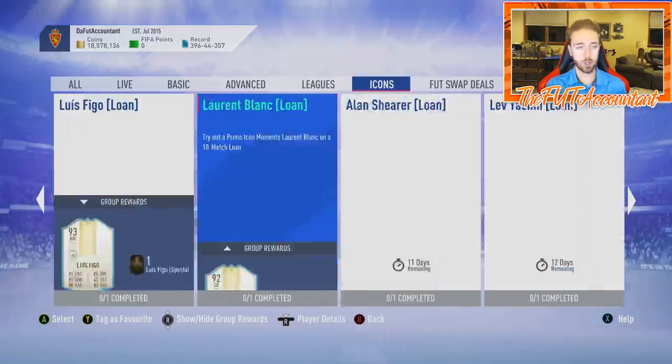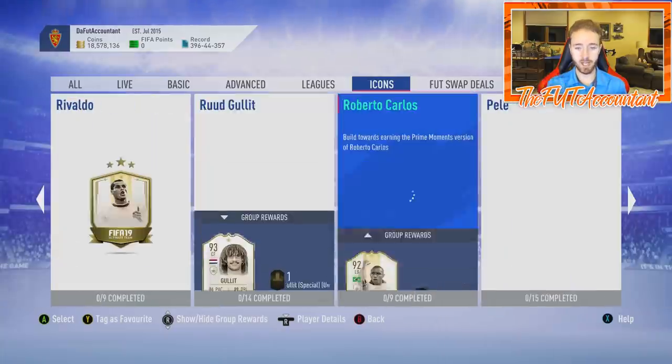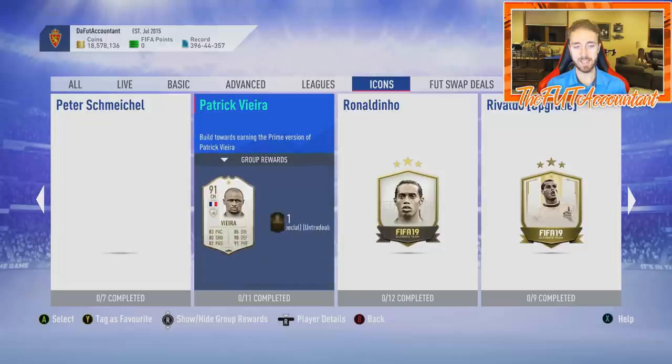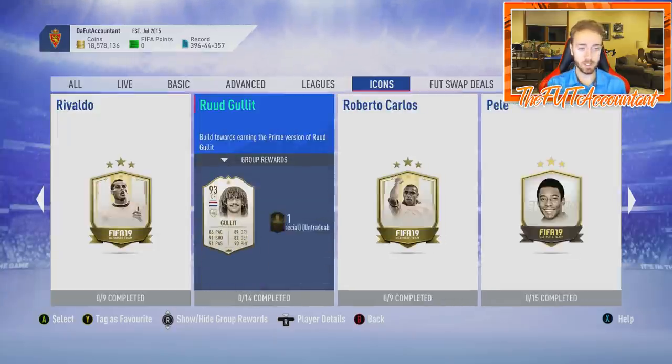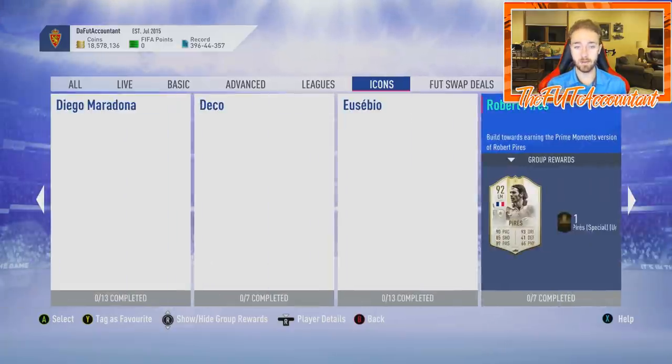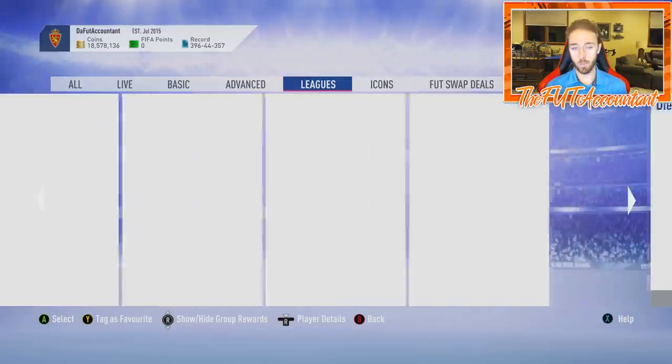We all know the situation with the icon moments SBCs and the prime icon SBCs that EA put out on Friday — they gave us Huellet, Eusebio, Ronaldinho, all those guys in their prime versions, because they said the prime icon moments versions would be too much for the FIFA market to complete. Tons of people are doing these SBCs right now; I've seen so many pictures on Twitter of people completing Ronaldinho, Huellet, maybe a Vieira or two, and Eusebio.